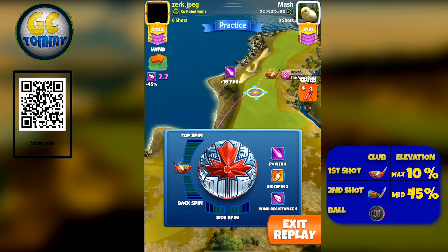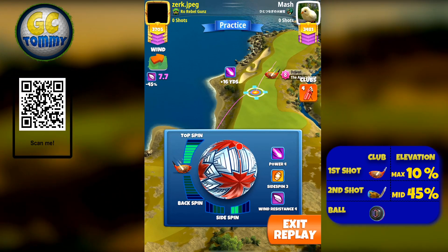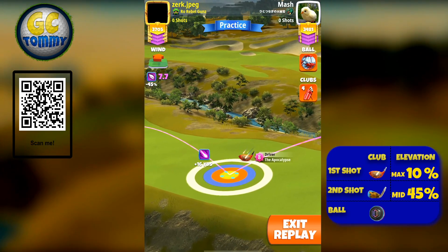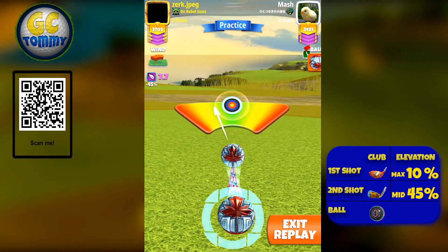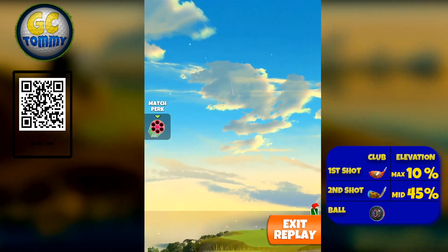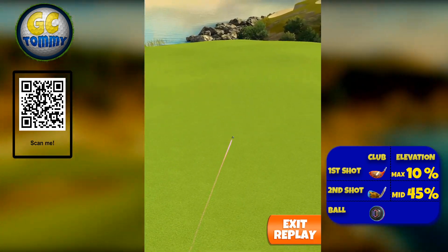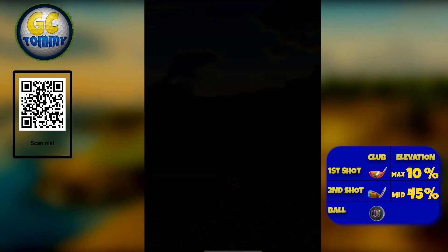On the drive for hole number one, start with a power three ball in NMT. I recommend swapping to a power four or power five wind three or wind four ball if you have any in your bag. If not, stick with a P3 ball - it will work. The only problem could be if you don't get the rollout as desired, you might find yourself slightly short. Adjust max plus 10, P3, seven top spin, two right spin, to get that rollout and reach approximately 425 yards or more.